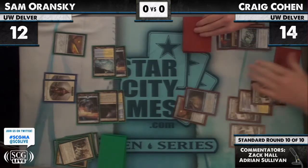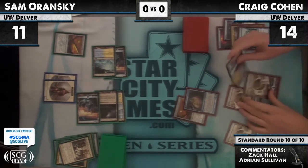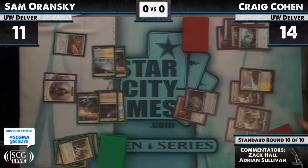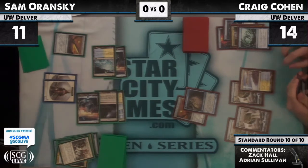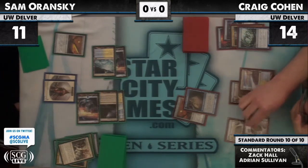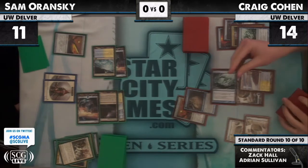Vapor Snag takes care of that equipped creature but Sam's at 11, now 11. This represents a three-turn clock for Craig because he can only deal five and then five, keeping his opponent at one. Obviously very precarious. I'm a little confused why Craig Vapor Snagged there — he could have waited until the attack.